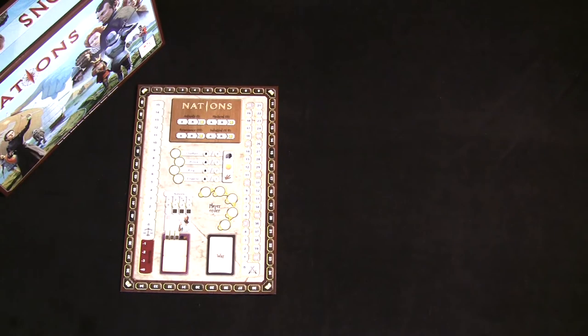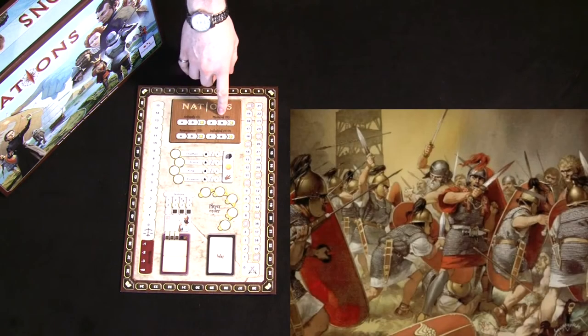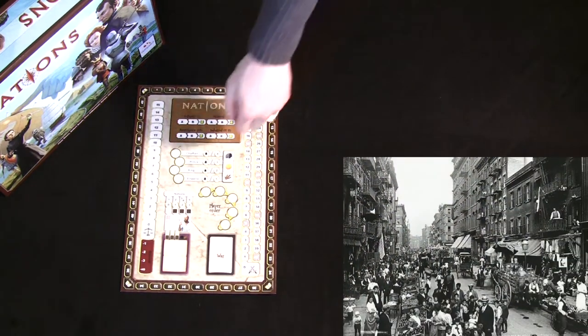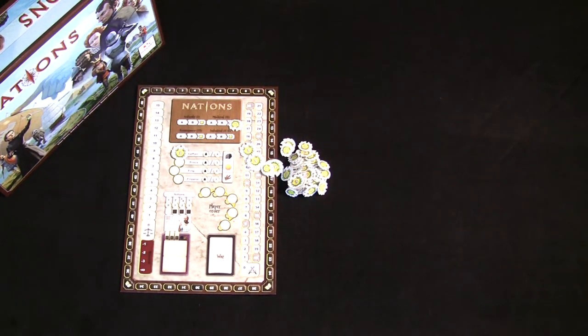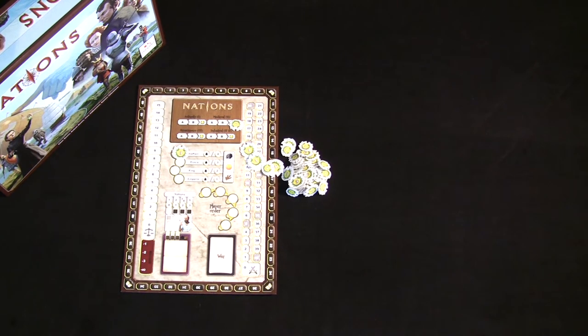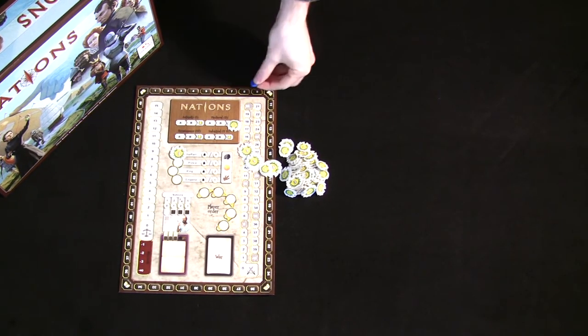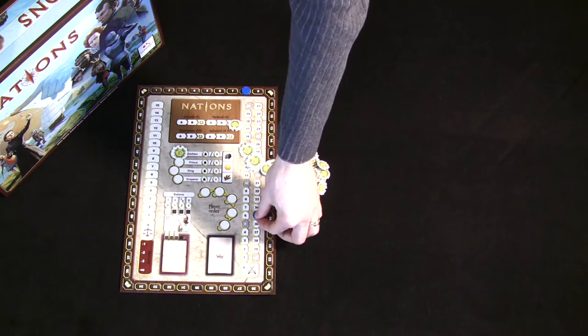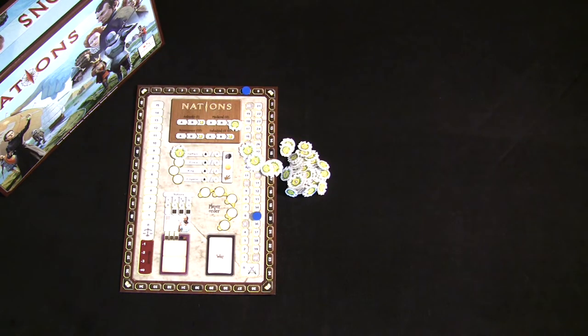The game of Nations is played over eight rounds broken down into four ages: the Age of Antiquity, the Medieval Age, the Age of Renaissance, and the Industrial Age. The objective is to have the most victory points at the end of the game. Nations offers quite a few ways to score points. You can score by having the most heritage, which gives victory points at the end of every age, or by having military, which lets you conquer certain cards and also allows you to play wars that everybody needs to try to overcome.